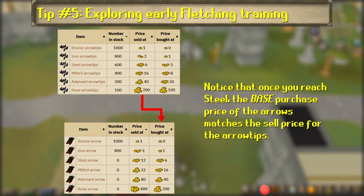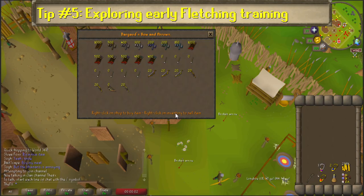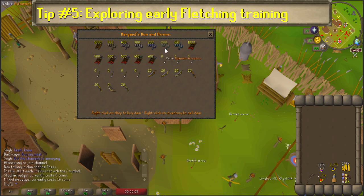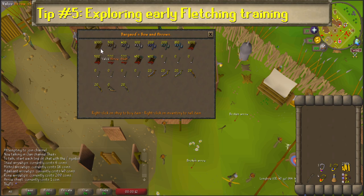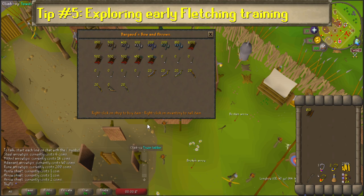However, if you have at least 40 ranged, you can completely cut out the arrow shaft gathering process because you have access to the Ranging Guild and its archery shop. The great thing about that is it sells arrow shafts, so the only thing you need to bring are coins and feathers. Just like in Catherby, if you're making arrows from steel up to rune, you can sell the arrows back for the same base price you bought the arrow tips for, for a little cash back to continue your grind.